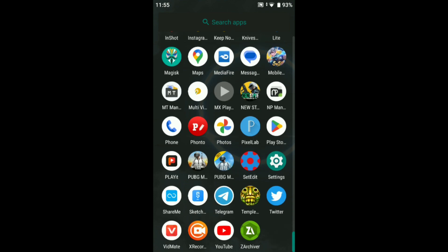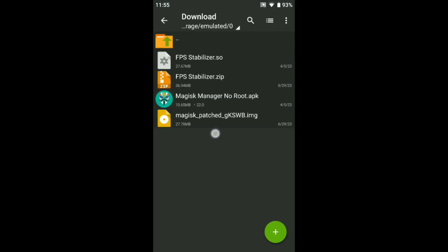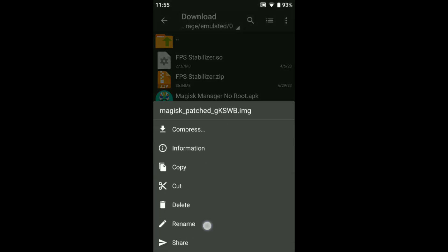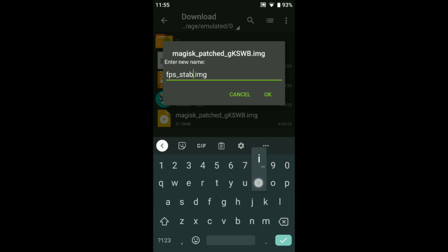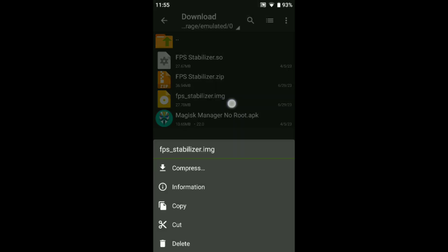All done guys. Just go back, open again Get Archiver, and go to the download folder. You can see a folder already created there. Just rename it to 'FPS Stabilizer', okay guys.